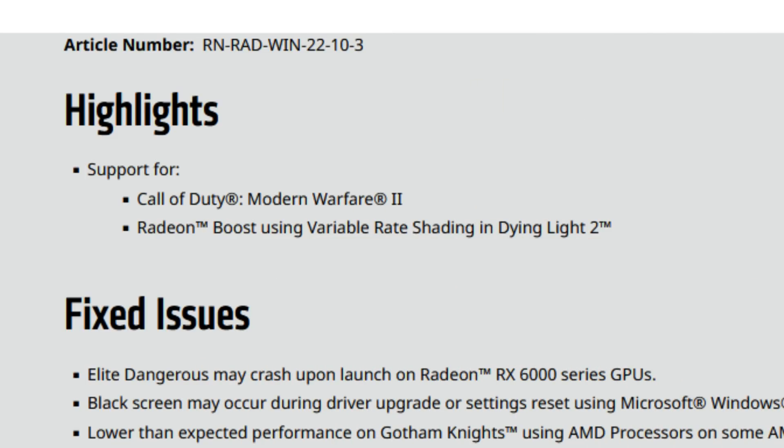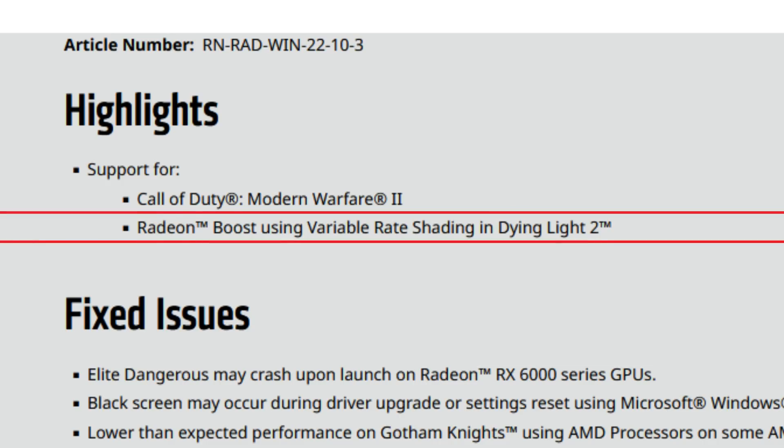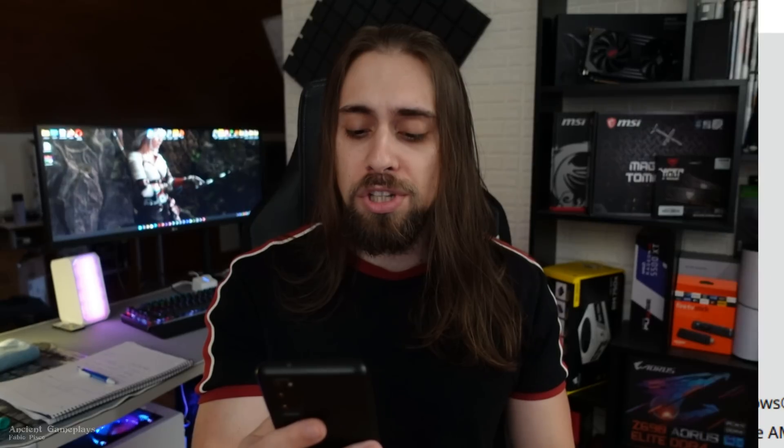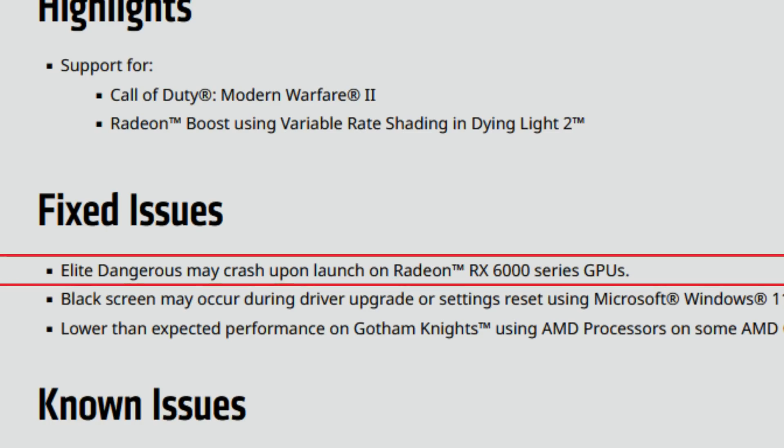Now let's go into the release notes. We have highlights and support for Call of Duty: Modern Warfare 2 — as I said in the previous video, MW2 support should be coming in 22.10.3 and here it is — and Radeon Boost using variable rate shading in Dying Light 2, which nobody really uses, but whatever.